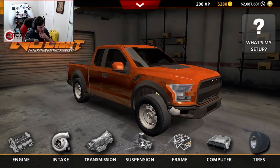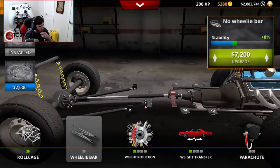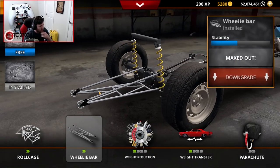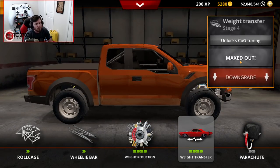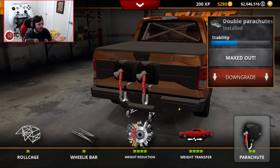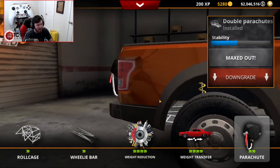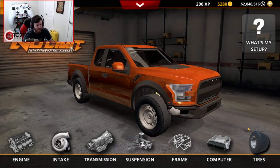Just make sure everything across the board is fully built and fully optimized, which it is. Frame-wise, we're going to go full stability with the roll cage. We're definitely going to add the double wheelie bars, and weight reduction is going to be through the roof. I'm going to unlock the center of gravity tuning but not mess with it just yet. And the parachute — I might as well just have it, because do I need it? No. Do I want it? Yeah, I want it.